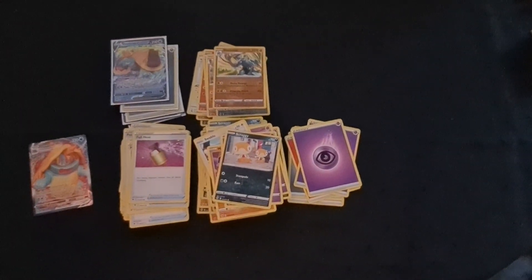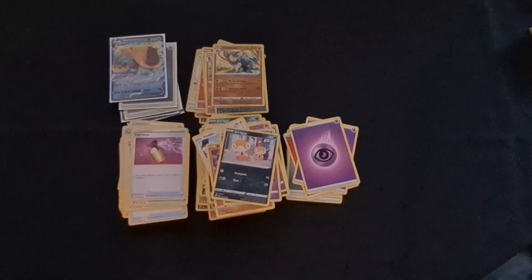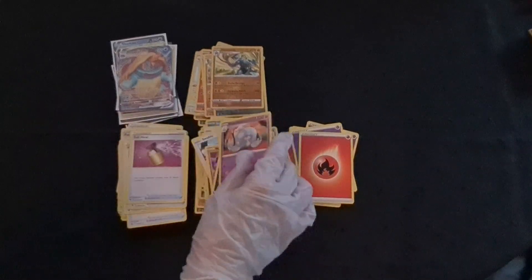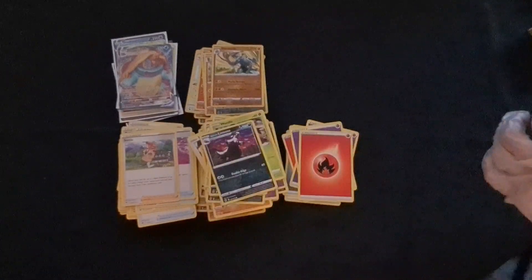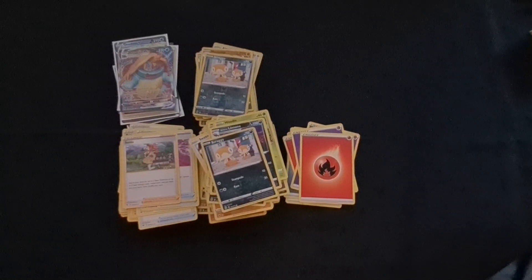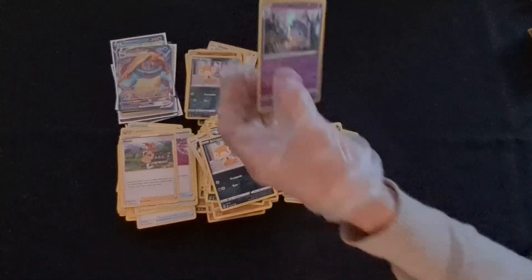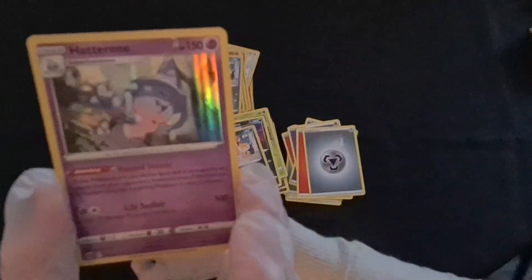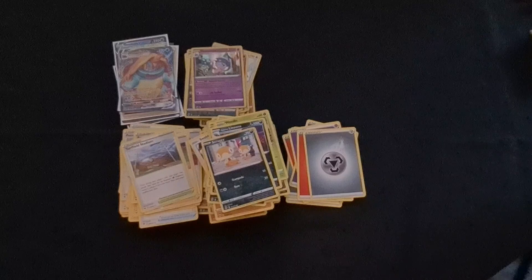The duplicate Dreadnaw Vmax is going to get a penny sleeve, but we'll compare centering later to see which is the better one to keep. Finishing the pack: energy, Hatenna, Beedrill. Then Sneasel, Weedle, Scraggy — and a new shiny for us, Hattrem. We haven't really been showing the shinies but they're pretty cool. And then Milo — we haven't seen that before — Turf Field Stadium, and Beedrill, Carbink, Rookidee.